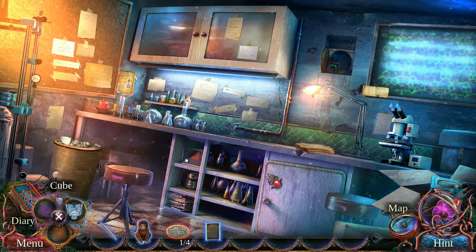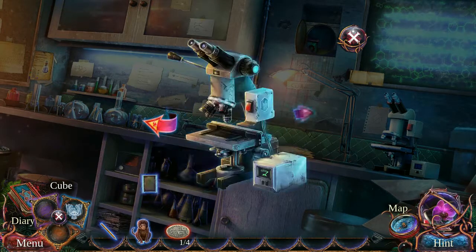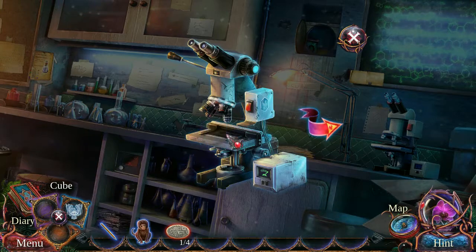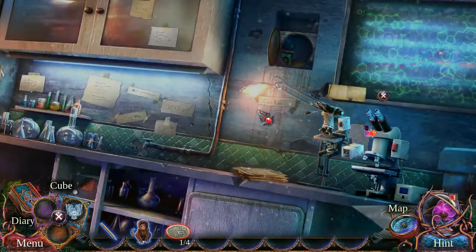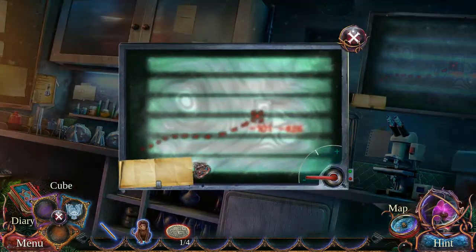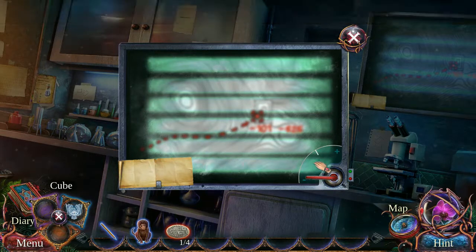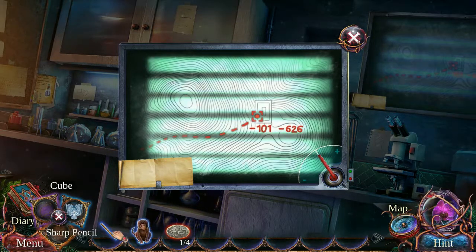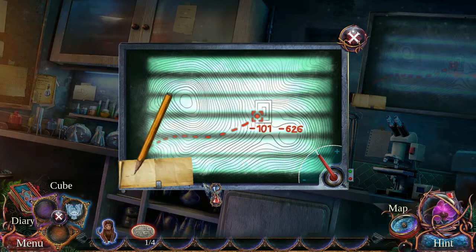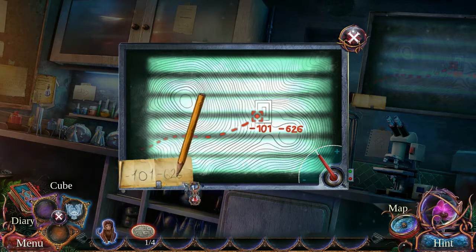Oh right — the slide! They probably put some information on microfiche. Ta-da! Negative 101 by negative 626. So we're in the southern hemisphere. But why couldn't the southern hemisphere be positive and the northern hemisphere be negative? It seems kind of offensive to me. I may be overthinking this.